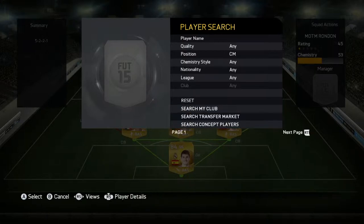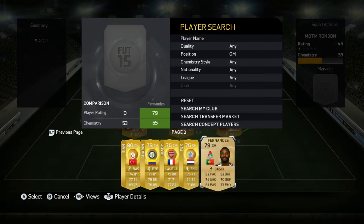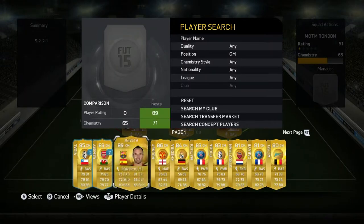Now we move on to undoubtedly the most underrated player on the entire team and that is Fernandez. Just because he's not a rare card, 550 coins is ridiculous - four star weak foot, four star skill moves. Look at the stats, they are absolutely incredible, I think he's brilliant.